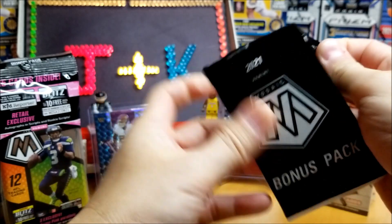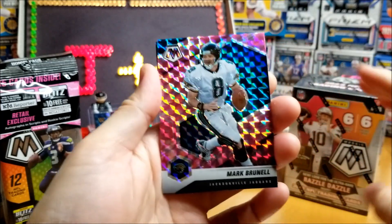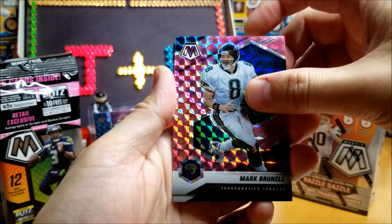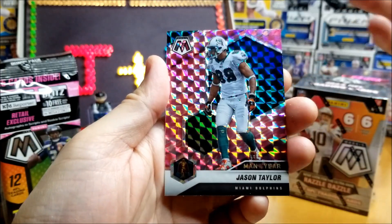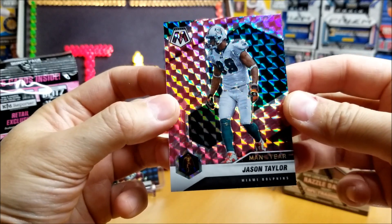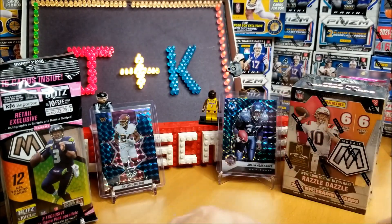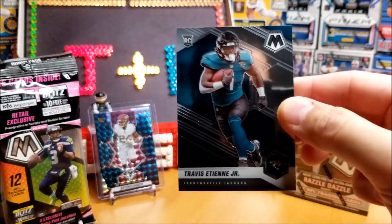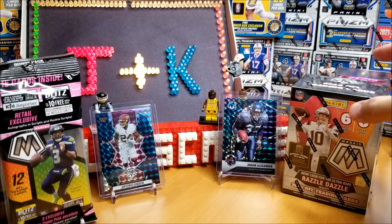Next up, pink camo. Come on pink camo, Trevor Lawrence. Wrong Jaguar — Mark Brunell. Maybe foreshadowing of what's to come. Reggie Bush. Next up Jason Taylor, Man of the Year. Forgot about Jason Taylor — he was a good defensive player back in the day. These were probably the two best cards — the Josh Allen mosaic green and the Travis Etienne base rookie. Not too shabby.